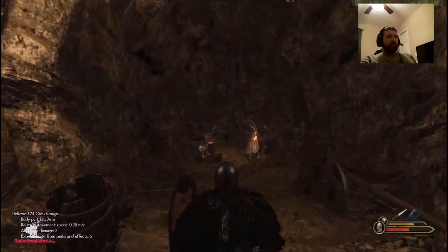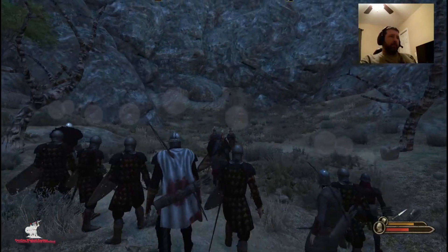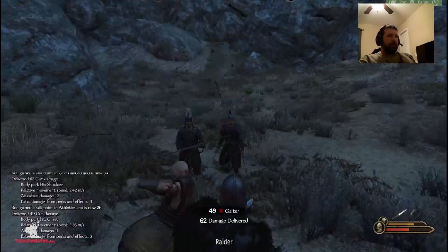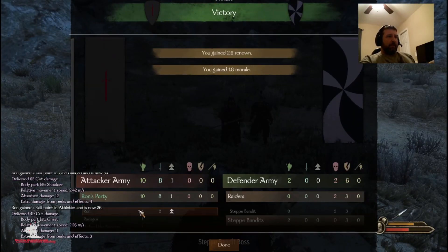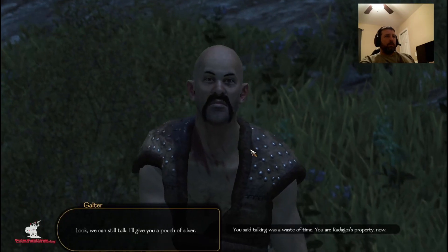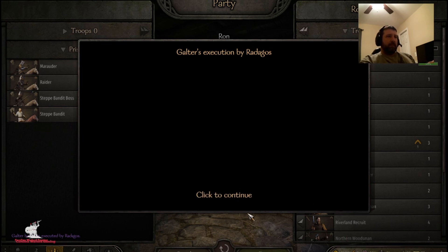I'm about to fight the boss — I think his name's Galter or something. I've got a little bit over half my energy left, I should be able to take this guy. I've got some pretty decent armor on. Very well then — it's a duel. All right, very easy. We got that over with. None of my people died and I got a level up. I'm going to give him no choice — you've got to execute Radikos. He's out of here. Take these guys prisoner.